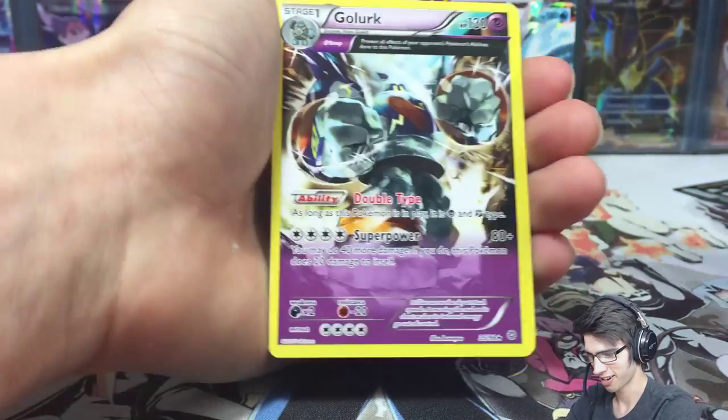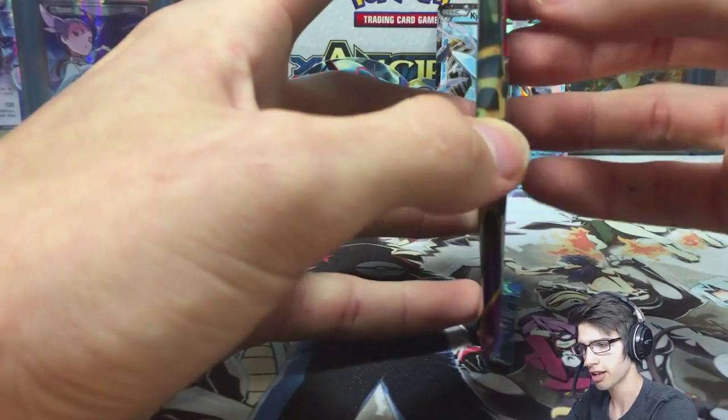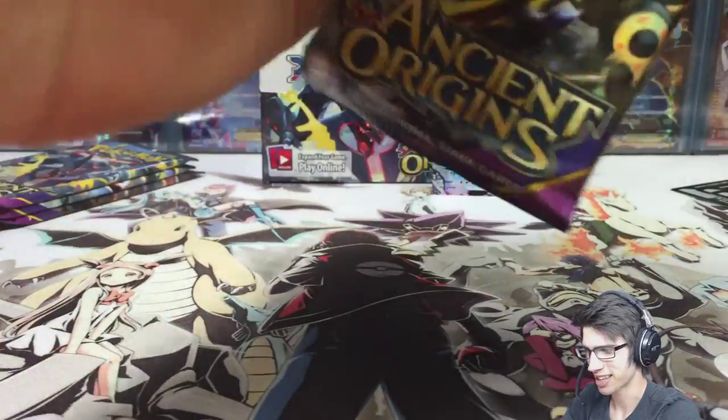I got a reverse Flash Energy and that was it — four ultra rares. And I only got like seven holos, so altogether only 11 pulls from the box. The minimum you'd expect is 12. Ever since then, the second box of the case has always just been like 'oh no.'